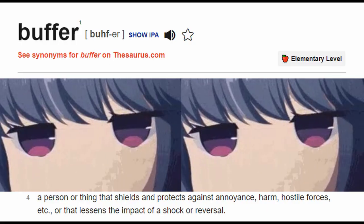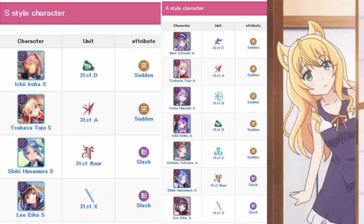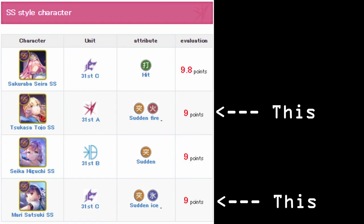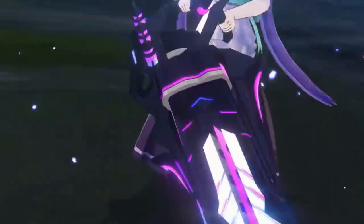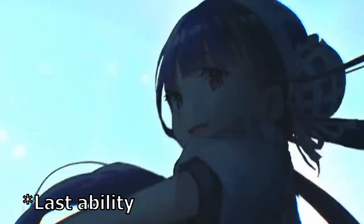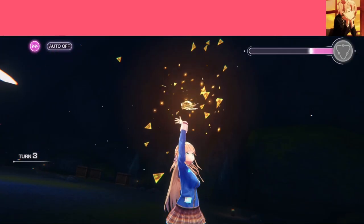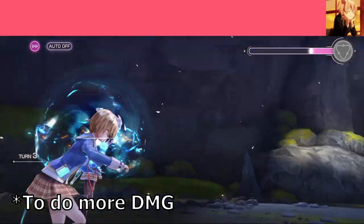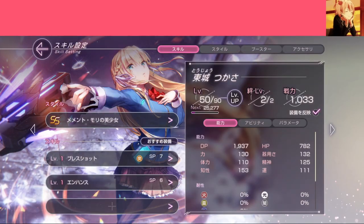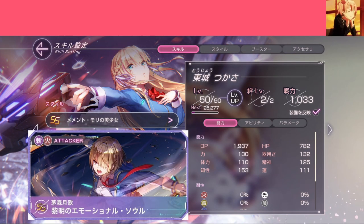Buffer — clues in the context. Most S-Rank and below characters only have one attribute but no element. SS-Rank characters, on the other hand, do have elemental buff skills that boost that type of element. For example, the new SS character Mari Satsuki is an ice buffer, and one of her abilities boosts ice power. It's optional to use a buffer in your team, but personally I would — and will — because I happened to pull an SS.